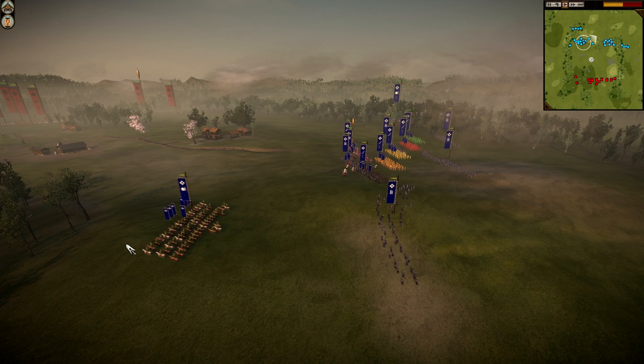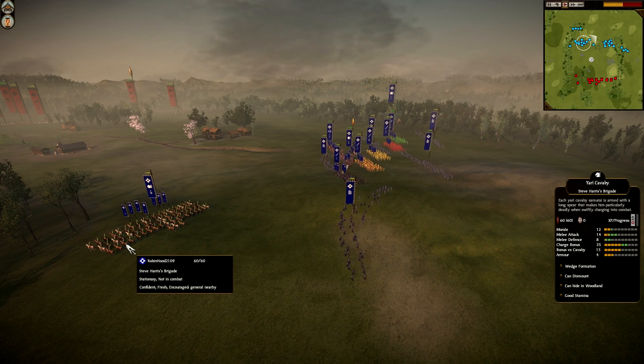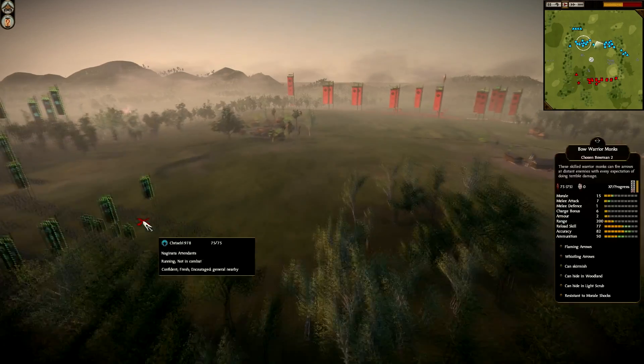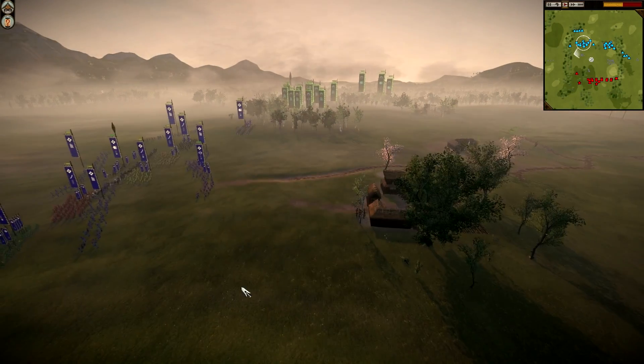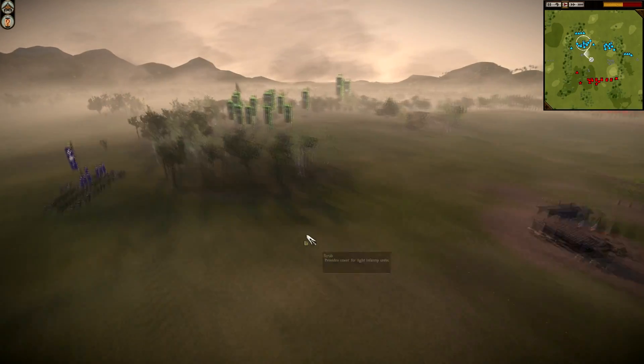Hello there guys, this is Robin Hood and today I have a 2 vs 2 that was played in Shogun Total War on the Slumbering Settlement map. This army build and battle are actually very special for one reason.